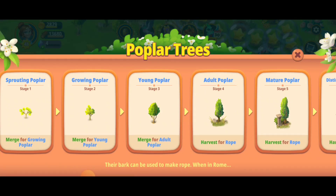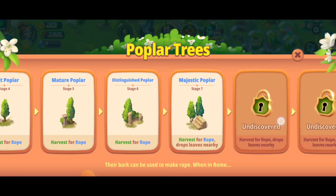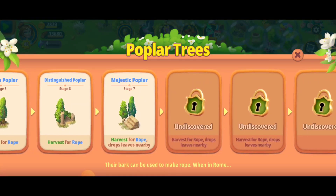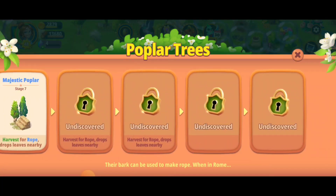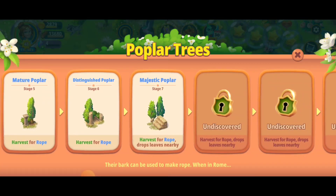Hey, what's up everybody, I'm Toasty. We're here playing Merge Gardens, and in this video we're going to talk about eight different ways of getting the poplar trees. There are various stages — I'm up to stage seven of the majestic poplar, and it goes all the way to eight, nine, ten, eleven, so there's definitely a lot of stages of these.